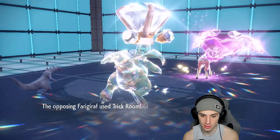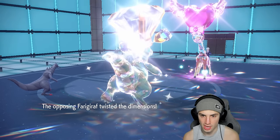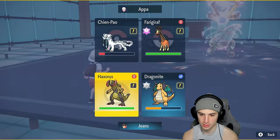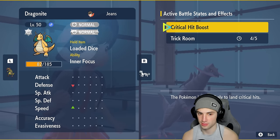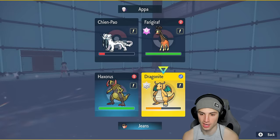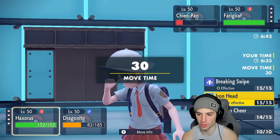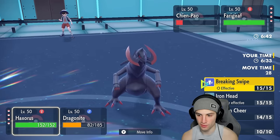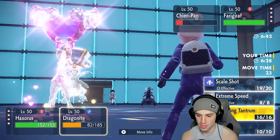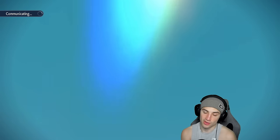Not one crit even without the Dragon-type boost — I would have thought we'd get at least one. From here I'd rather go for Iron Head to make sure we KO rather than Breaking Swipe. Stomping Tantrum is our best bet since we can't E-Speed. This thing goes for Hyper Voice and I should have Iron Headed the Frigibax slot but wasn't sure if Dragonite was slower than Iron Hands. We have to waste out Trick Room turns now.